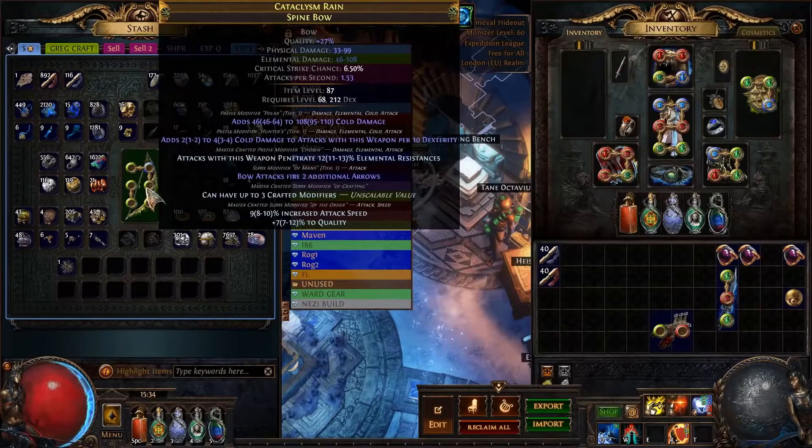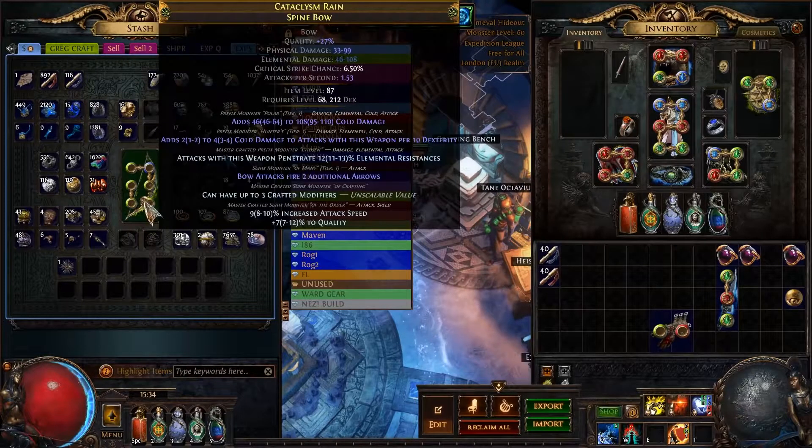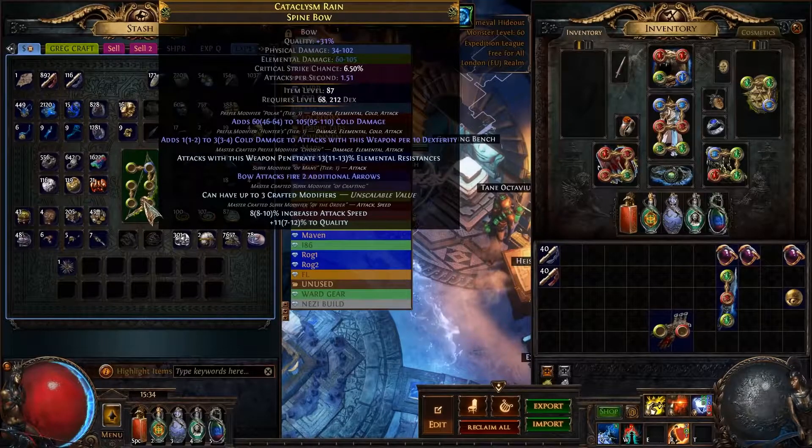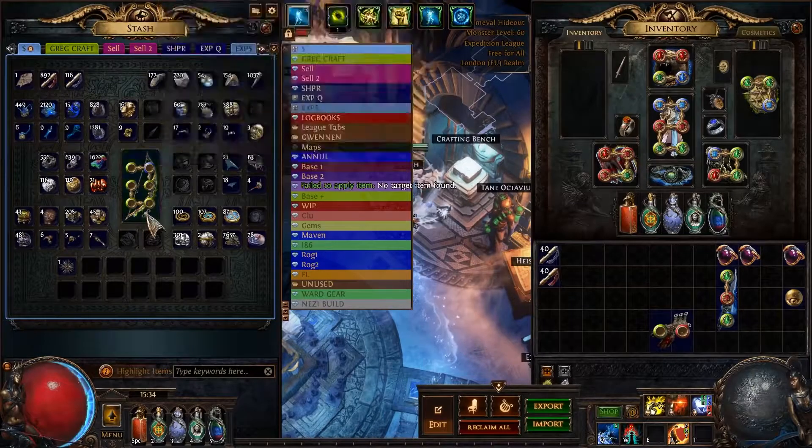Last step — I'm gonna give this a divine because it's horrifically rolled. 60 to 105 — that looks good. 1 to — no, no, no. We gotta get that 2 to 4. That's actually really good.